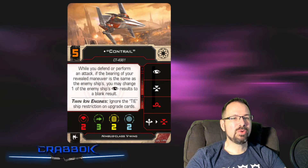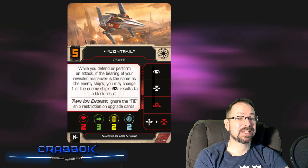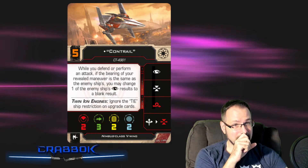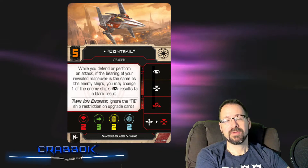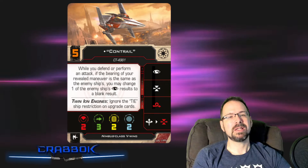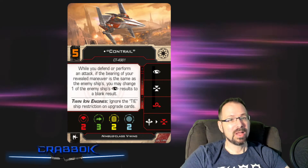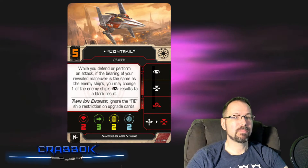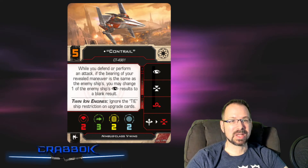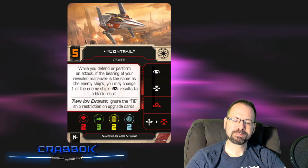We've got Contrail at Initiative 5. When you defend or perform an attack, if the bearing on your revealed maneuver is the same as an enemy ship's, you may change one of the enemy ship's eyeball results to a blank result — which is especially nasty. This works both when you defend and perform. So if you both went straight, or both banked in the same direction — note that bearing includes direction, so bank left and bank right are not the same. Speed and bearing are two different things. We've seen ships reference the speed on others' dials, but this one matches bearing, which is kind of new and cool.